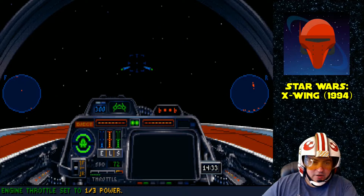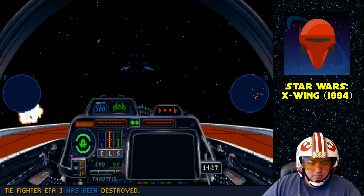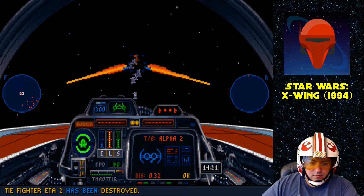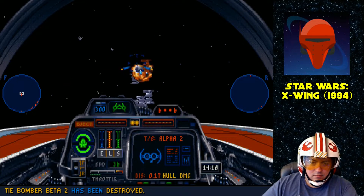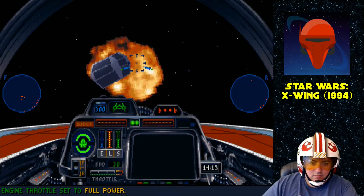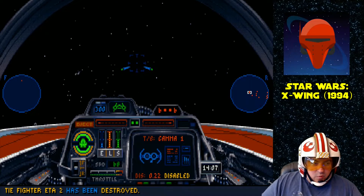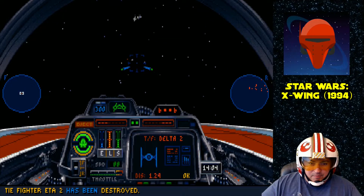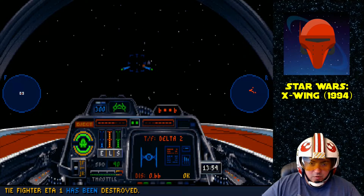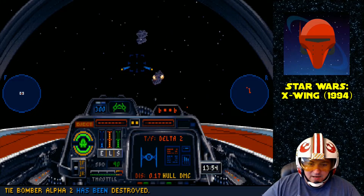There's a lot of parked fighters here. The A-Wing's got weaker shields than any other fighter in the game, but again, the speed more than makes up for it. Look at this — we're fully charging our lasers right now and we're still doing 90, which is way faster than any other fighter.